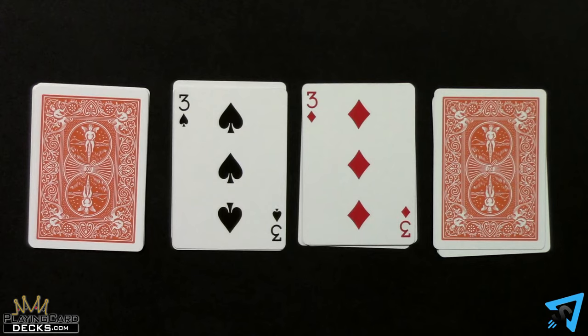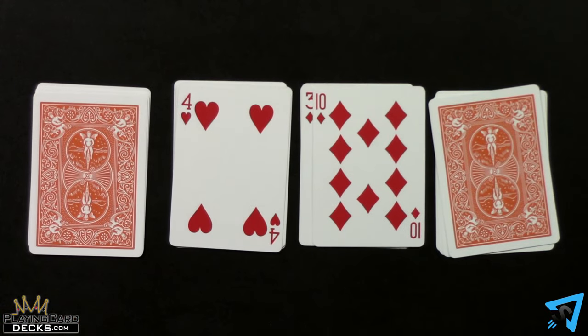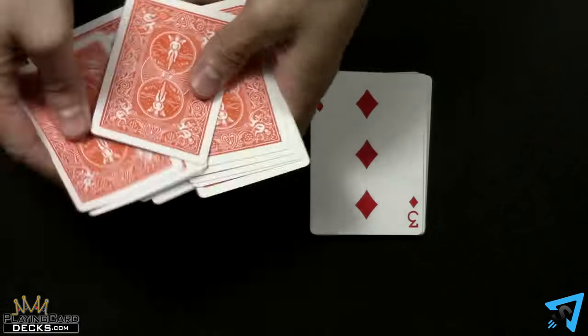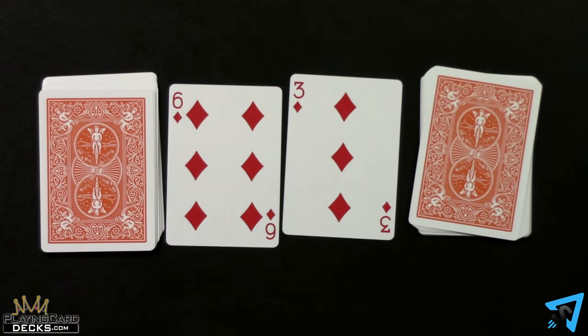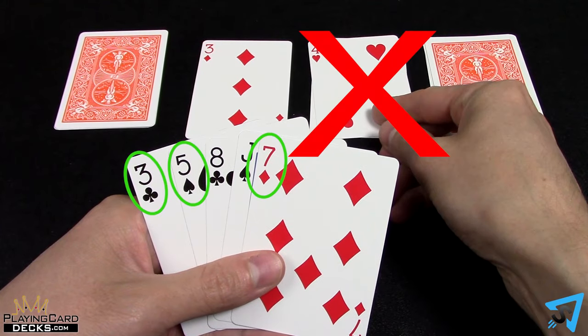If neither player can play, then both players simultaneously flip a card from the side piles onto the top of the central piles. If these piles become depleted, the central stacks are shuffled individually and placed face down as new side piles from which cards can be flipped. You may not flip the side piles if you have a legal play in your hand.